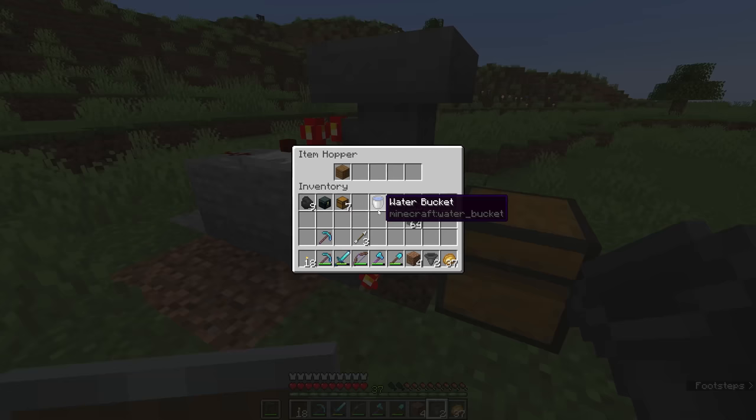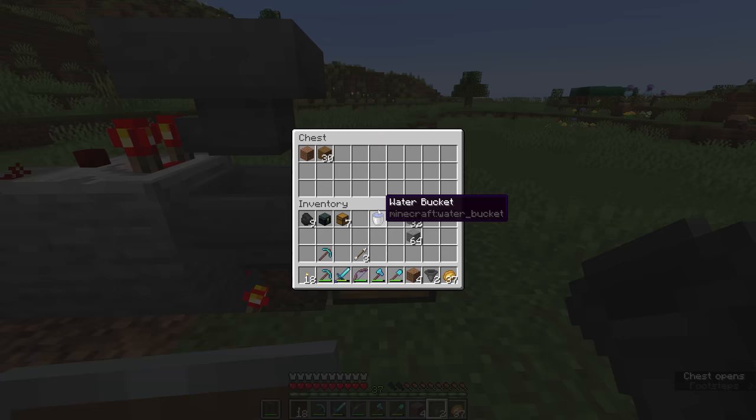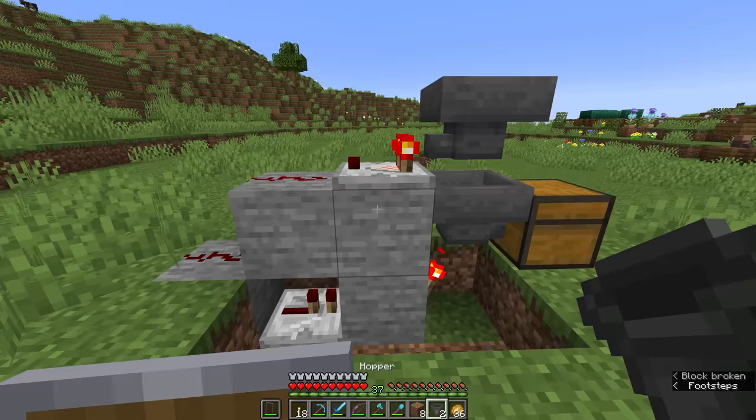You will also find that one item gets trapped in this hopper, but the remainder of the items will go into the chest. For those of you who aren't quite redstone-savvy yet, I'll explain a bit more about what's going on here.